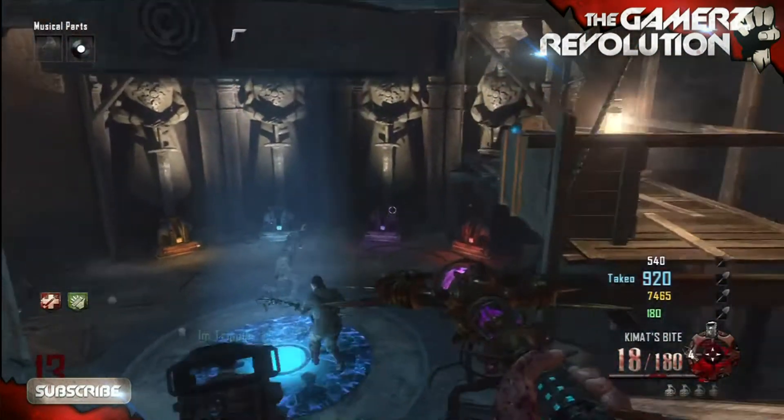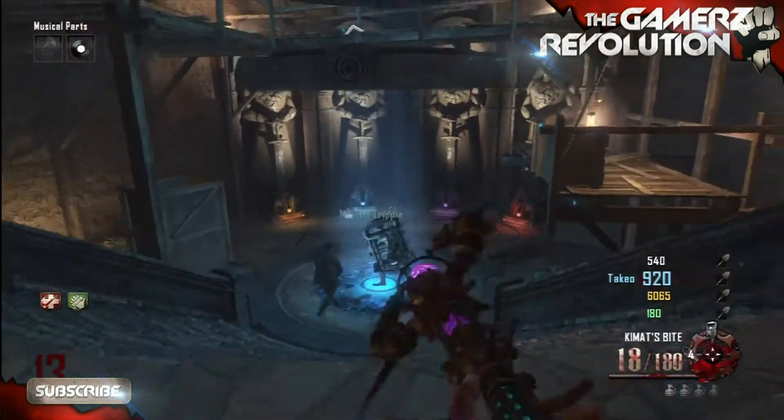So the Master Wizard achievement says: in Origins, wield all of the ultimate staffs in one game.